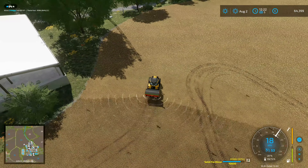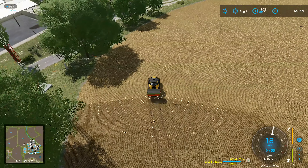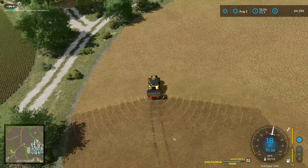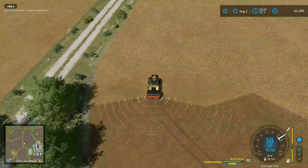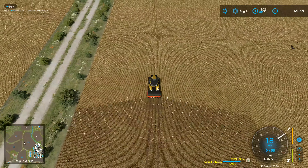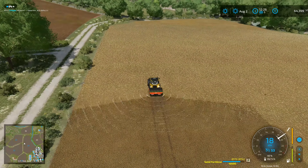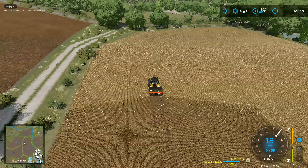It does have quite a wide spreading width on it — I actually like this spreader, it's quite a good one. Coming all the way around here now. With the latest update, I know there are some issues people have been having with texture on the field after plowing, but I'm not plowing this field so it doesn't matter. With plowing, you basically don't get any texture — the straw stuff is left over the top of where it's been plowed, and it looks really weird.